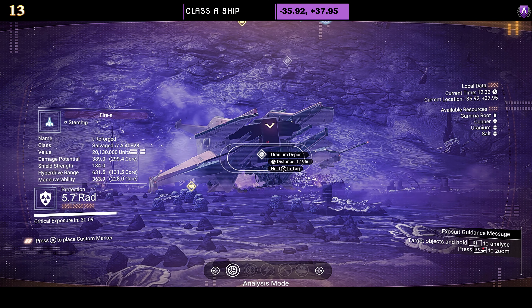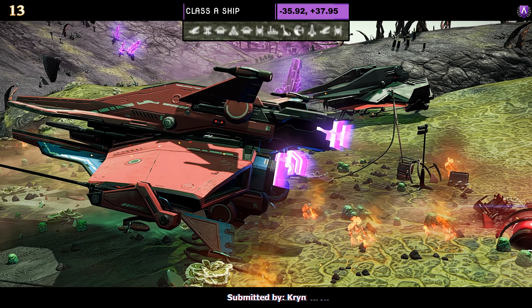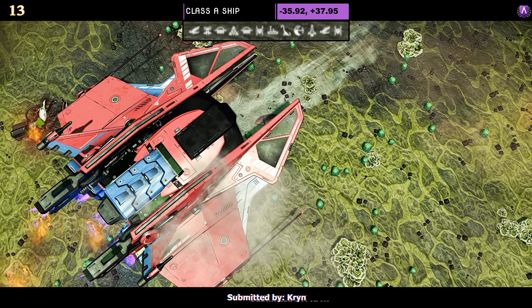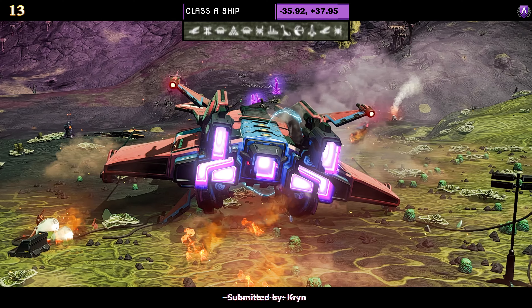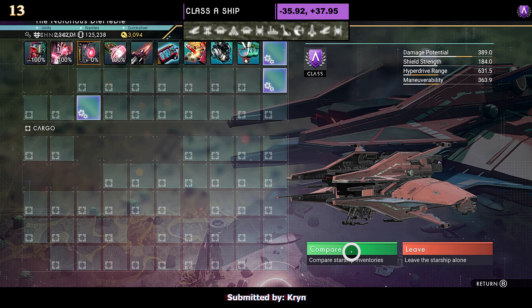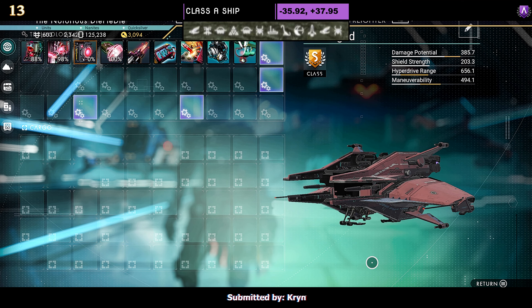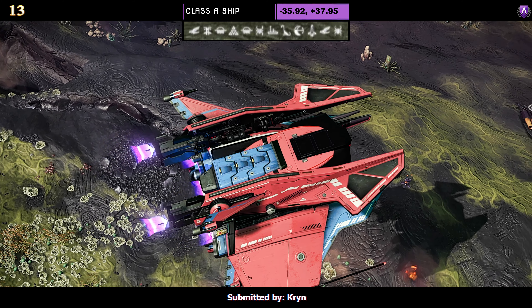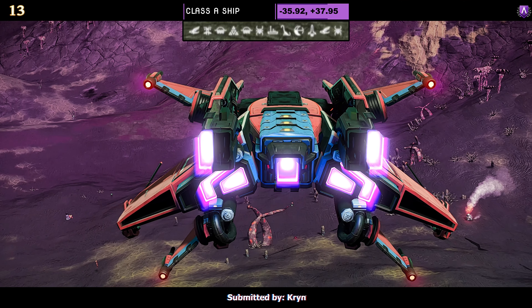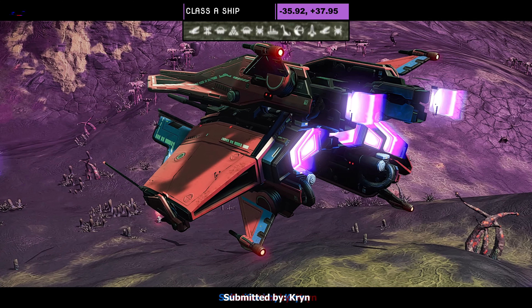Ship number thirteen, a Class A submitted by Kryn. The color scheme is red and blue — again a very simple style ship, but it has the X-wing mini wings if you like that style. Supercharged slots as an S: two on the right, one in the middle, one on the left. Once airborne you can't expect it to change much other than the wings dipping and the top and bottom spreading out a little bit.